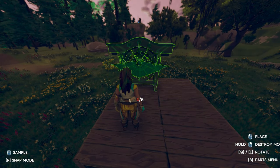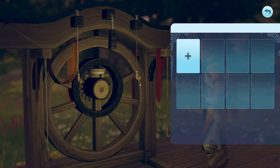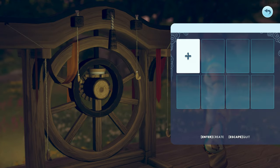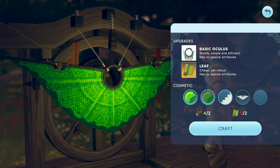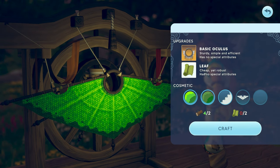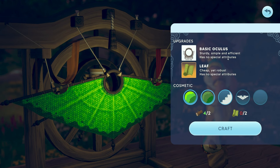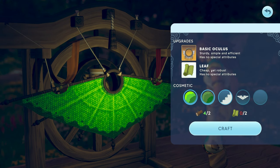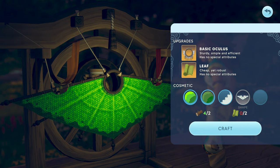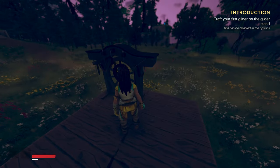It's getting dark. To craft the glider, we actually need leaves. There are basic, oculus, sturdy, and simulant options — vision and robust have no special attributes. So we actually need leaves; I'm guessing we can pick those up, but now it's getting dark.